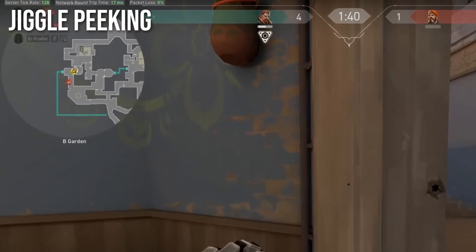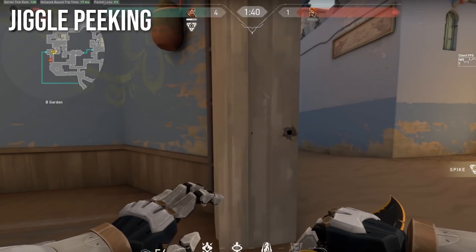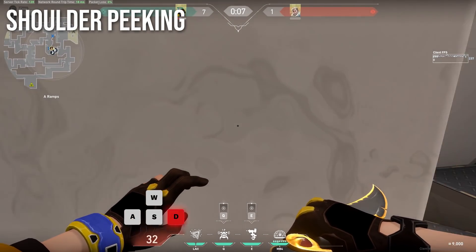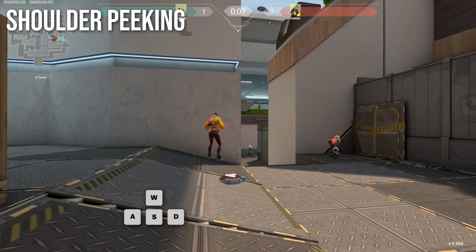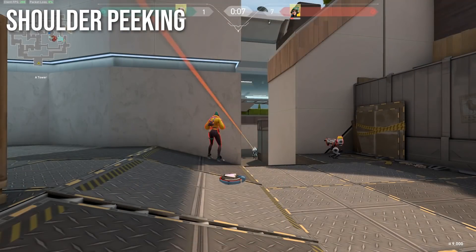In both cases, you momentarily expose the enemy's location not just for yourself, but for the whole team to see on the minimap. If you want to take this concept to the next level, you can also try shoulder peeking — you basically perform a small jiggle peek, but instead of seeing the enemy with your own eyes, you expose your shoulder for a split second to bait the enemy into shooting you.